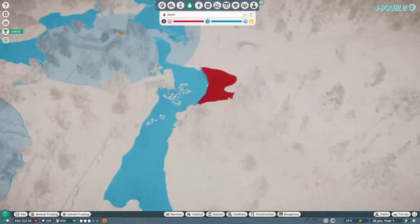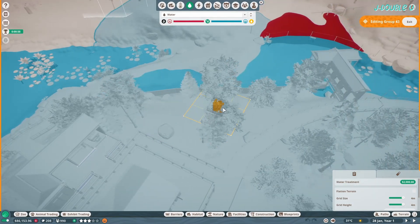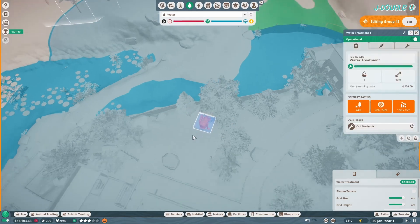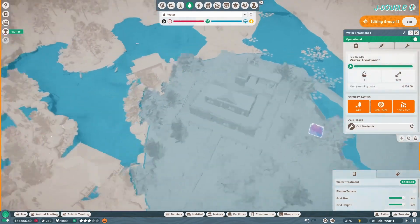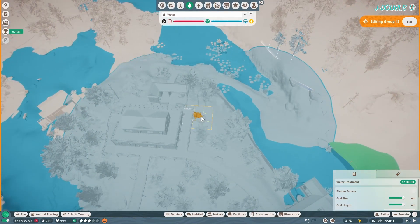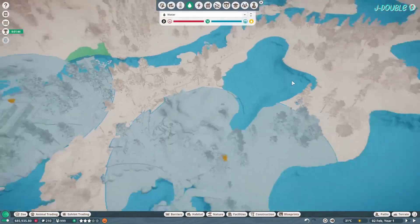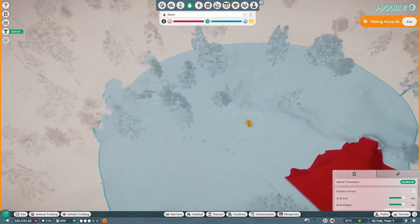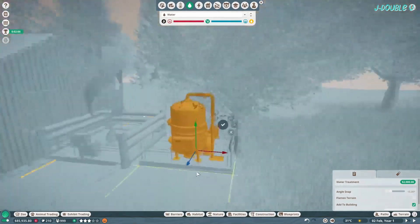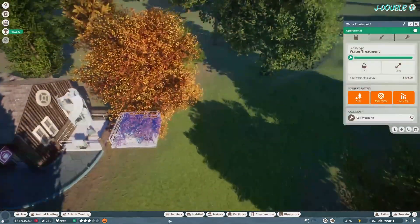You're then going to want to move the two water filtrations to cover the little red bits of water on the map. I have to move that one back in because I missed out the moose habitat. Then do the same again over here — just pop it next to it. That's enough to just clip that. Put your staff paths in.